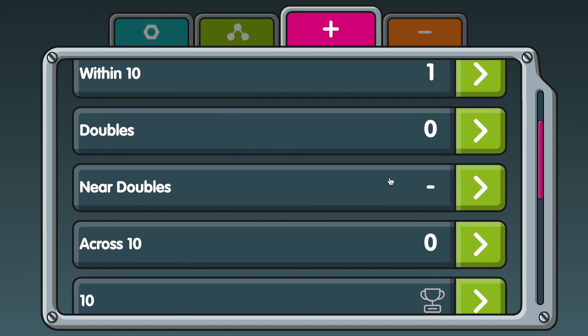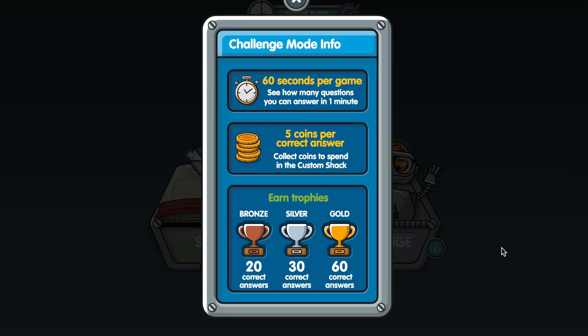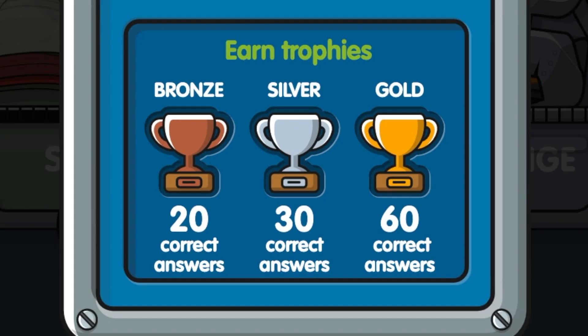These quick games are designed to consolidate skills that have been learned in Story Mode. Five coins are rewarded for every correct answer, and you can earn trophies as well. 20 correct answers will unlock a bronze trophy, 30 a silver trophy, and 60 will unlock a gold trophy.